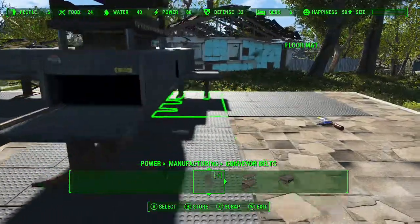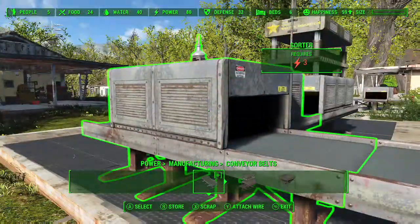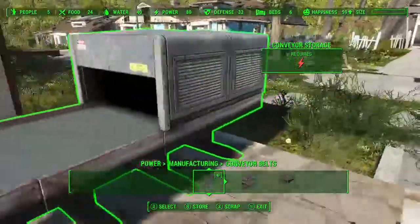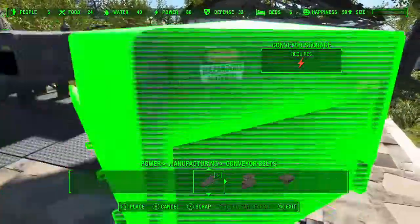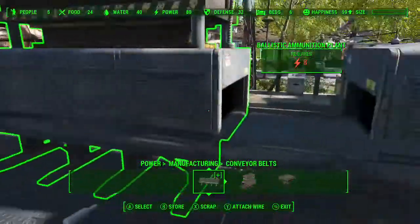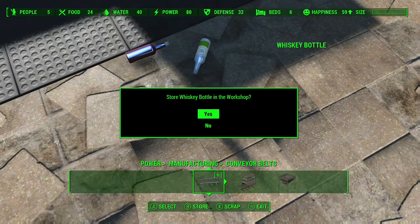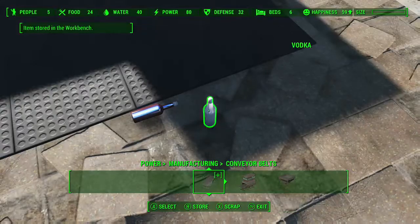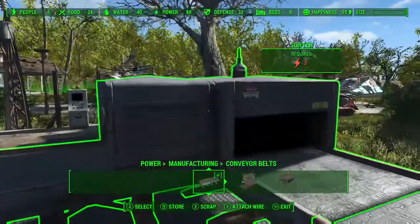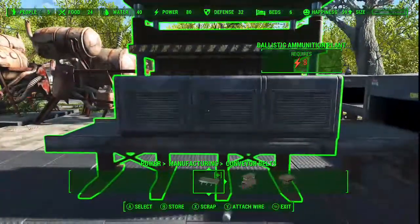Just put your sorter here — this is the one that looks for the exact item you put into its inventory. Vacuum hopper, then sorter. And we need to have storage for the reject side so that if it's not whatever you're looking for, it doesn't just fall out on the ground. Then another sorter. It's going to be looking for whatever components we need for a ballistic ammunition plant.